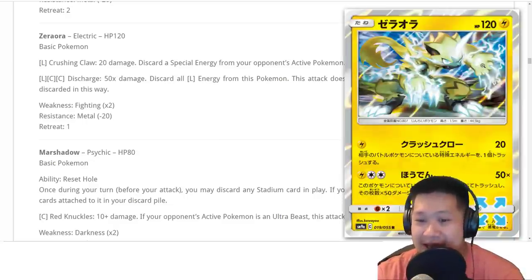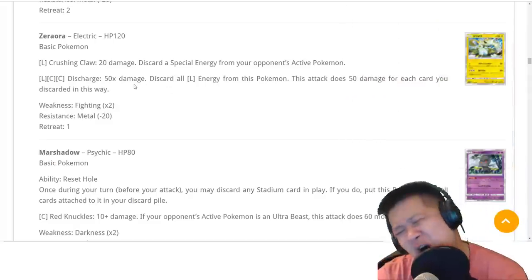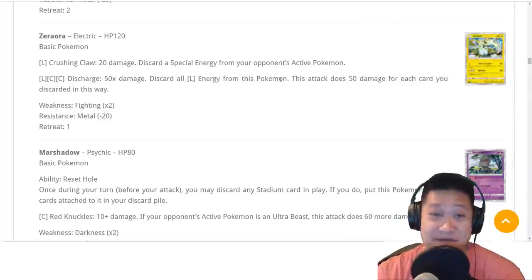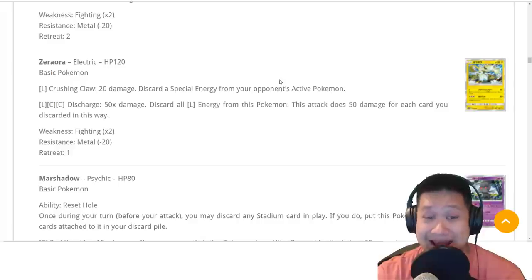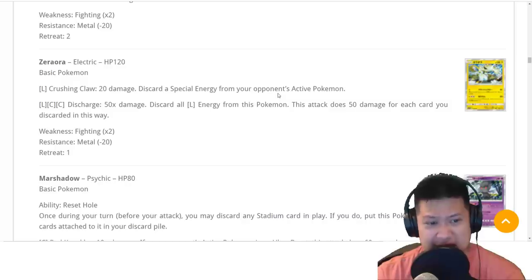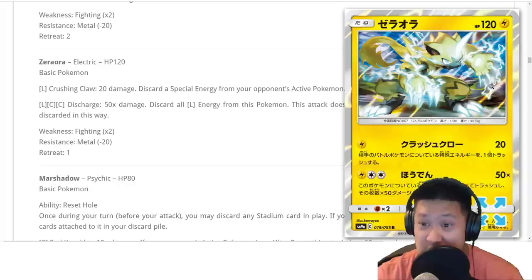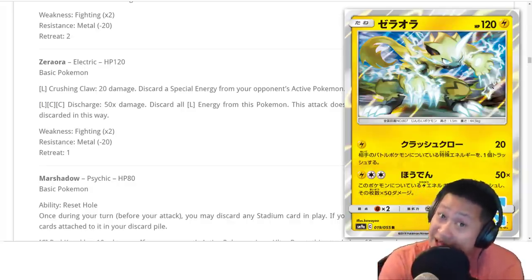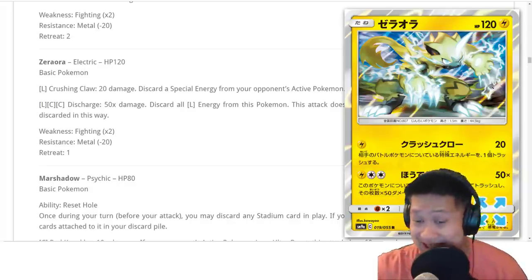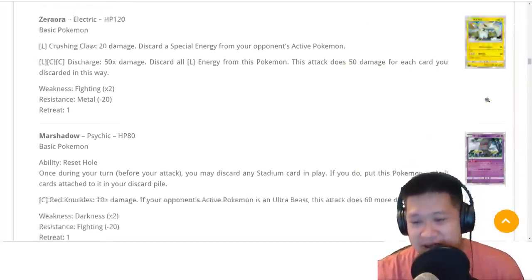Normal voice. Zekrom — Zero Aura does the same thing as Vikavolt, except you do not have a choice: you must discard all energies every time. You need five energies to one-shot a Tag Team GX, four for most everything else, maybe three for a basic. It's just expensive to do, but you can pull it off with a Magnezone. We can probably make it work for one or two matches, and that is about it. We're not going to see this too much. Moving on.